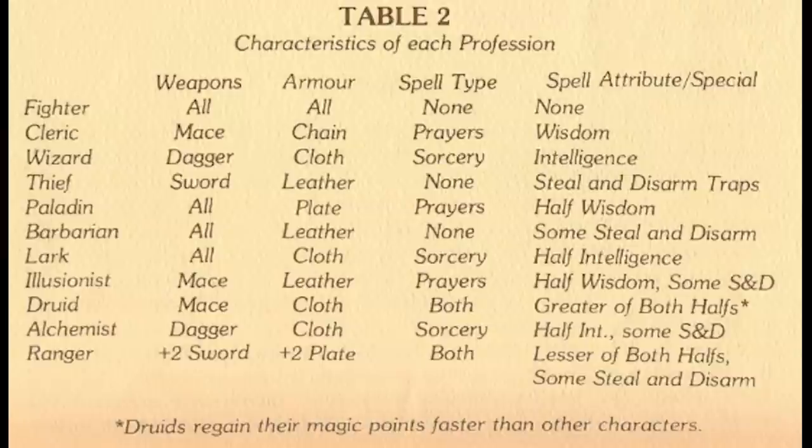We also have 11 classes to choose from, primarily distinct by what magic they can use, whether they can steal or disarm traps, and what armor and weapons they're available to use. We can consider the clerics, wizards, thieves, and fighters the four base classes, distinguished by their use of prayer magic, sorcery, stealing, or weapon and armor availability, respectively.